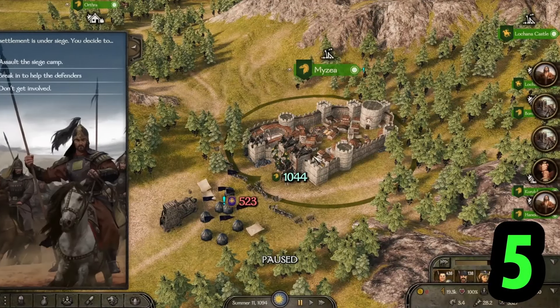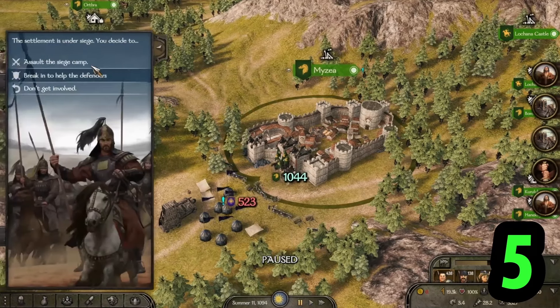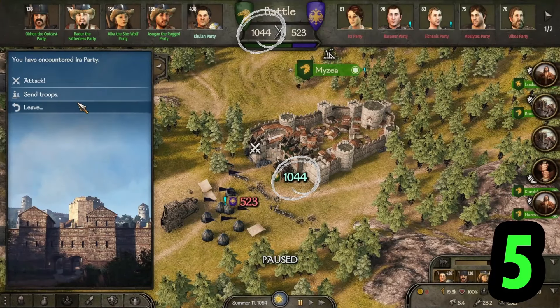When saving a castle or town from sieges, double check that the garrison is helping. If it's not, just click out and back in again until it does. You can click on the town or the enemy camp — it's the same thing.